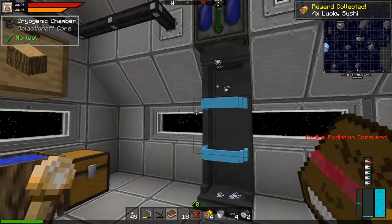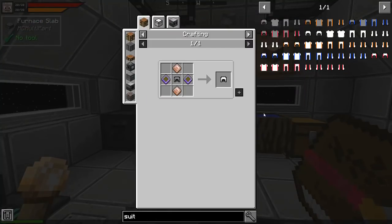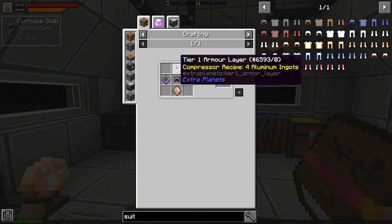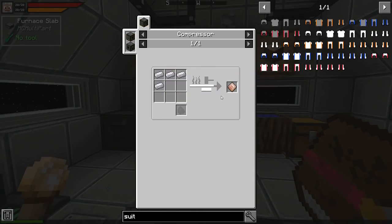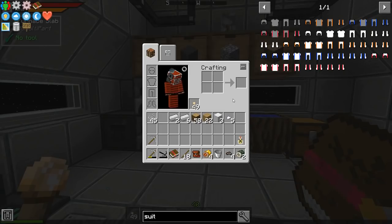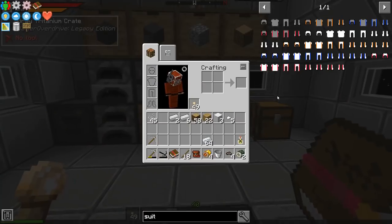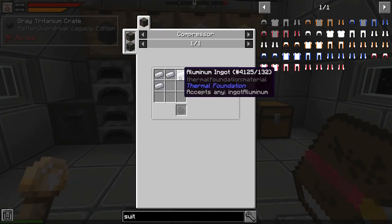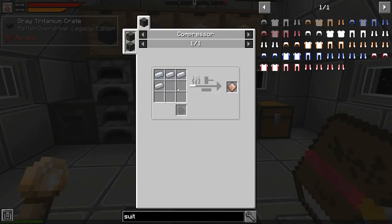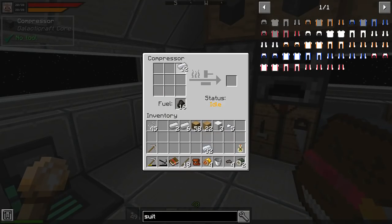The radiation is bothering me so I want to go back and get the tier one suit. I need aluminum for that - I've got tons of aluminum right here. I'll need eight of these plates and eight of those, which is 32 total. So I'll put them in to cook down and get a whole bunch.